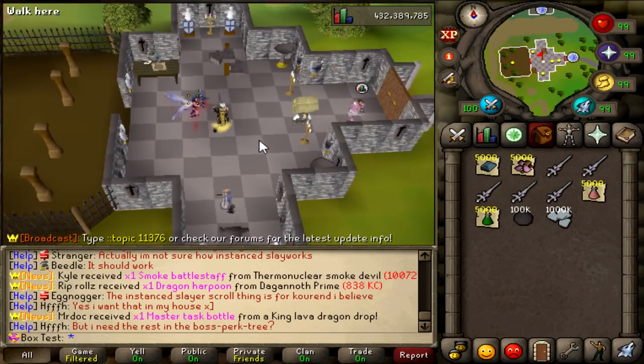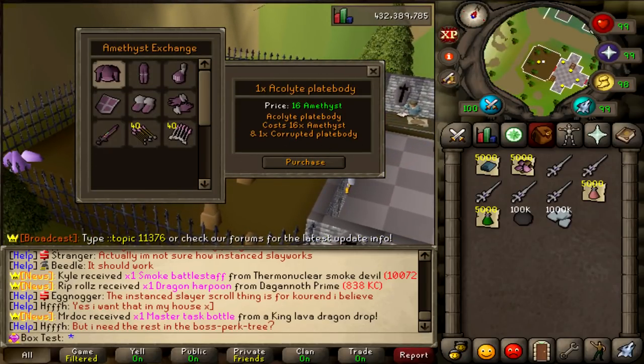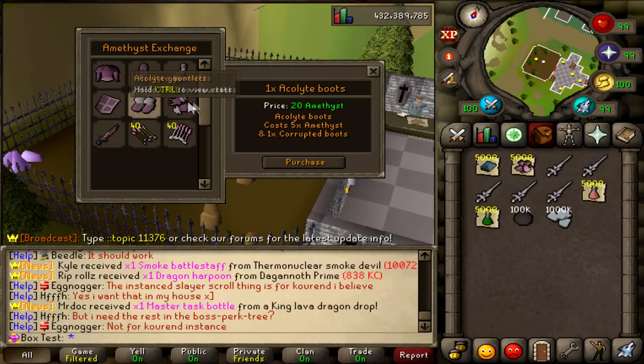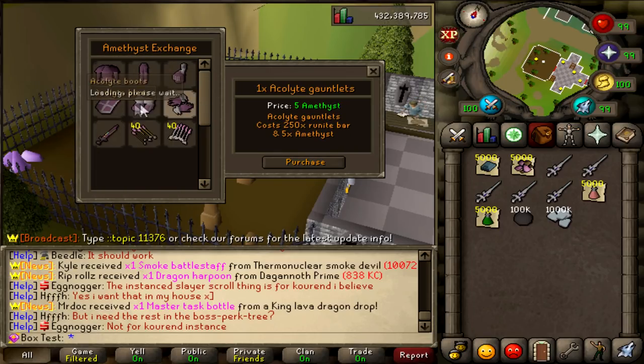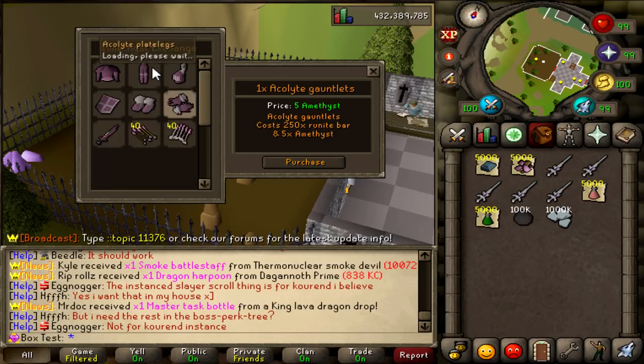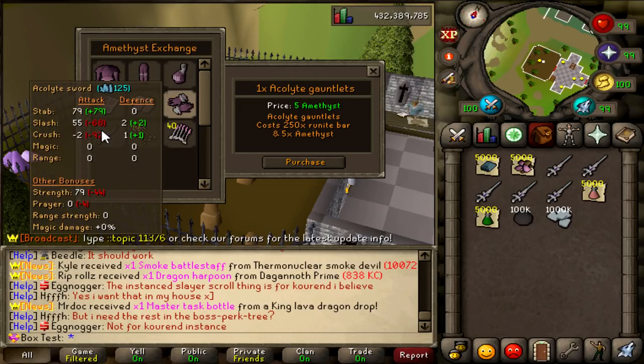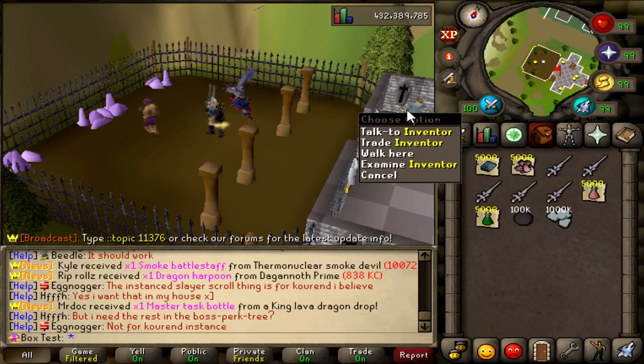So here we have the Maxscape. There are a few small updates that happened to this place. First off, if you trade this guy — let me check real quick — I think it's the Gloves, Boots, and Shield. Yes, Kite Shields, Boots, and Gloves — those are the new items. 12 Amethyst for an Acolyte Shield. It has some insane prayer actually — never really knew that. Would be interesting if you're AFKing something really hard. I don't know if there are many other sets with that much prayer bonus, but it looks pretty dope nonetheless.